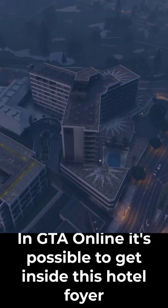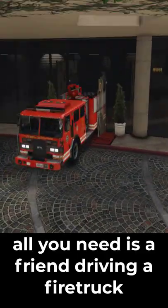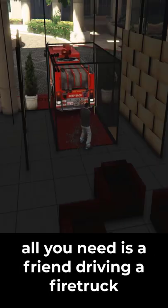In GTA Online it's possible to get inside this hotel foyer near Morningwood Boulevard. All you need is a friend driving a fire truck.